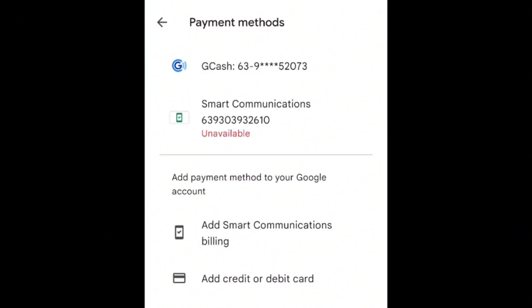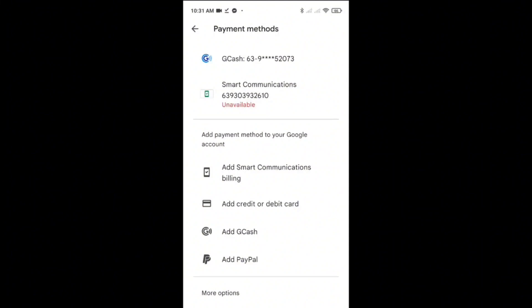Here you can see the GCash and the Smart Communication Billing. If you want to use GCash, just click Add GCash. If you want to use your SIM card like Smart or Globe, you can click Add Smart Communication Billing.